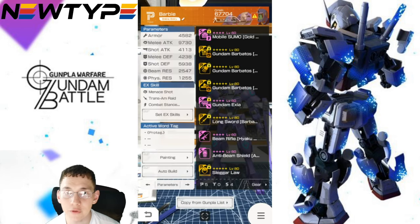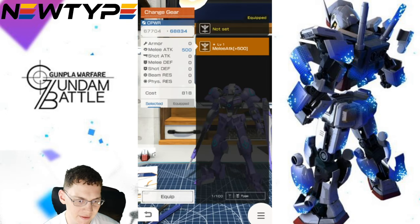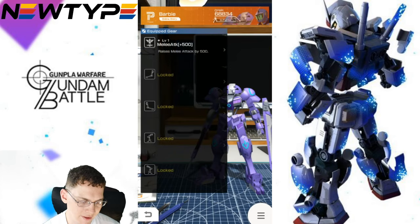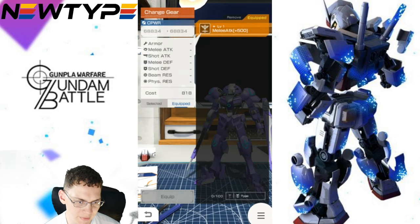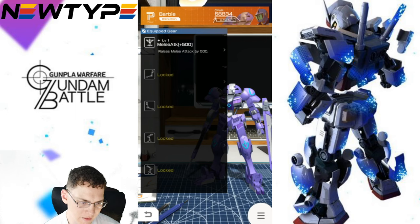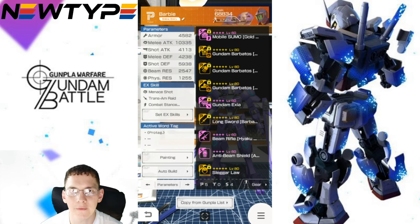Now let me show you how to equip them. Come to your mobile suit and there's a little gear tab. Go to set gear and you'll see your melee attack blueprint. Select it and we increase the stat. There you go — I now have my actual increase. Keep in mind you can only equip it so many times, so I don't think you can just equip and unequip it freely. I'd have to check but I really don't want to try it.